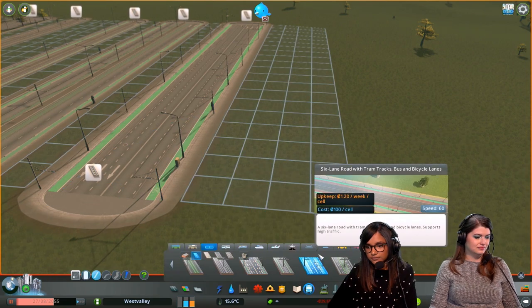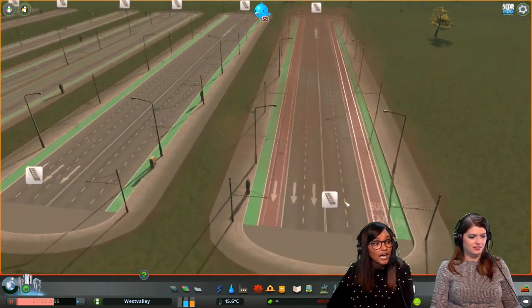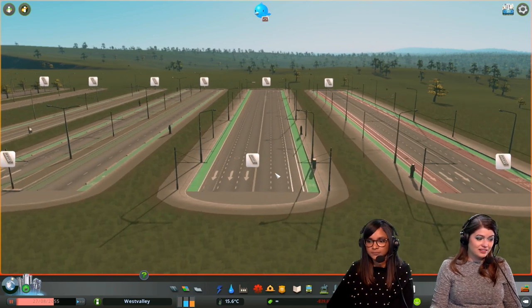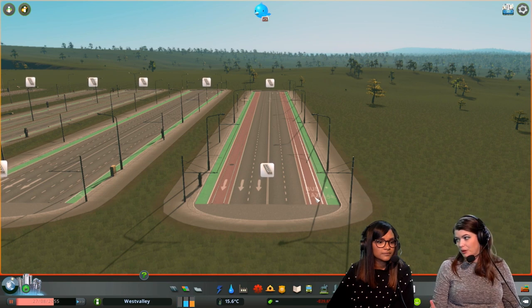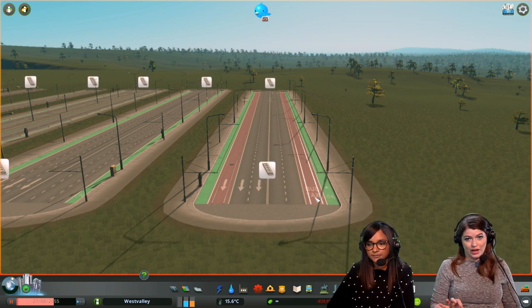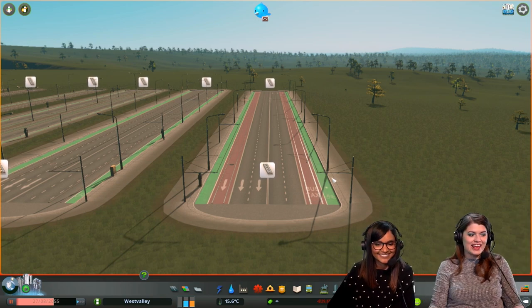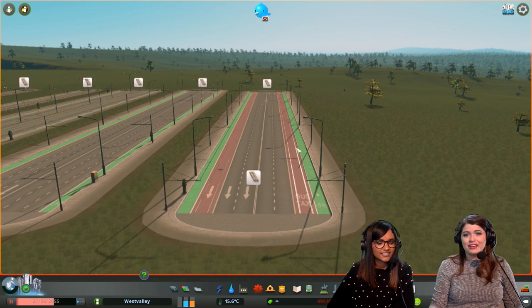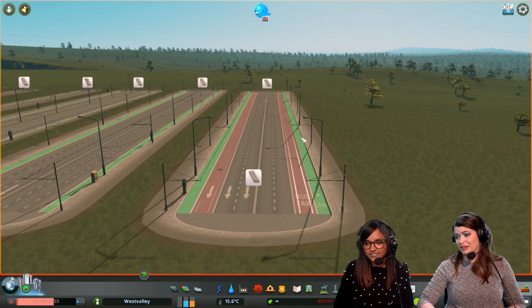The last road is a six-lane road with tram tracks, bus, and bicycle lanes. The exterior lane is dedicated for public transport, taxis, and trams — so you get almost every mode of transport that isn't from Mass Transit.